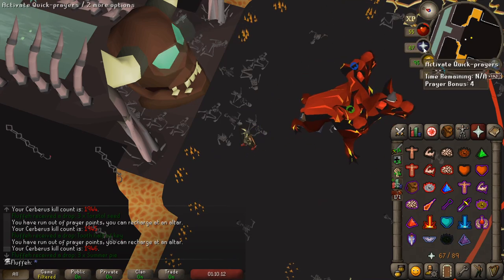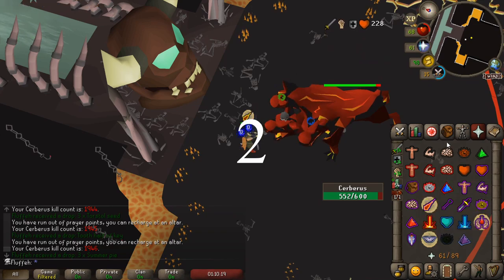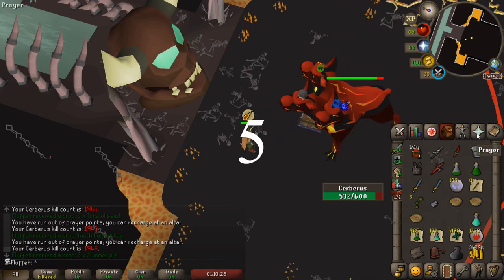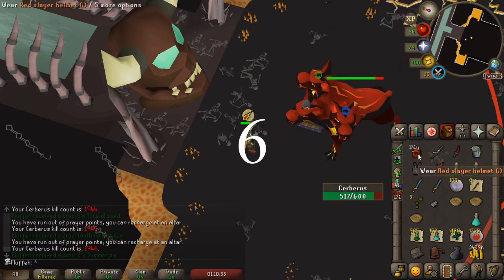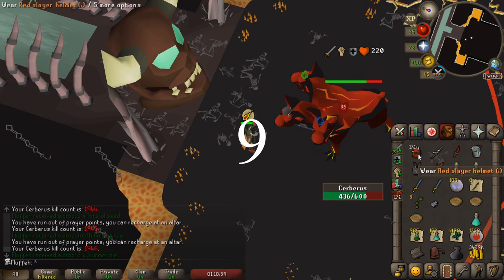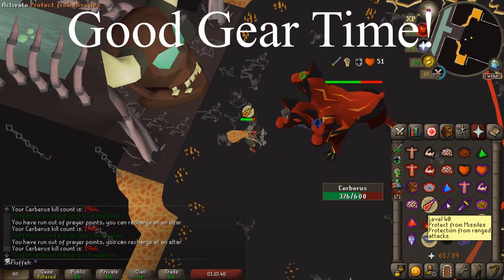We begin by counting the hits of our Guthans Spear. You don't have to start counting until after you've dealt with the first triple attack. The attack immediately after that you know is going to be 3. You want to do 10 Guthans Warspear hits and then switch to your good DPS gear. Every now and then your Guthans will just go absolutely ham, so you'll have to stop attacking completely and count your way through it. It's not too hard — you'll get the rhythm down.